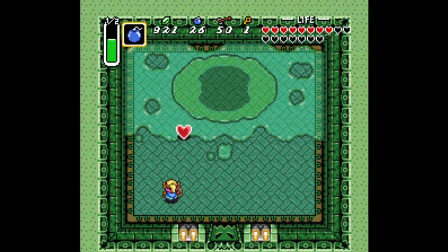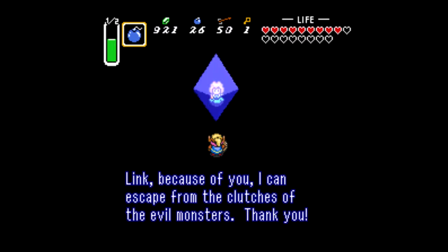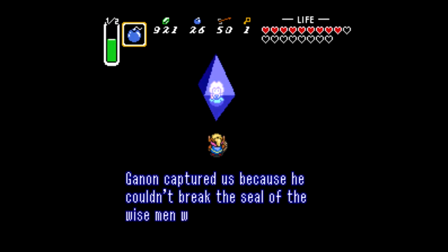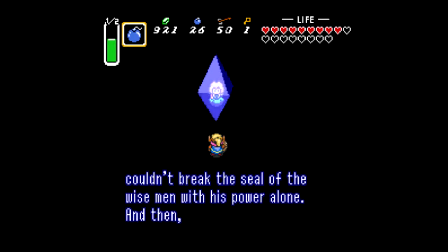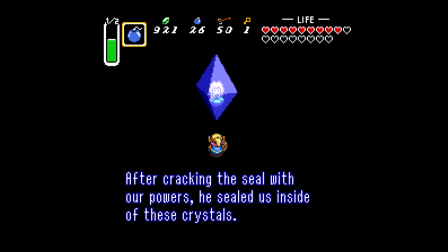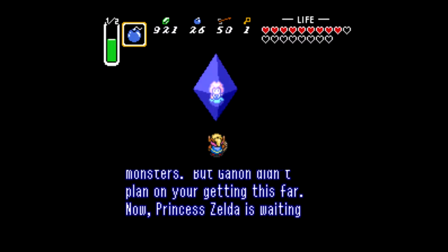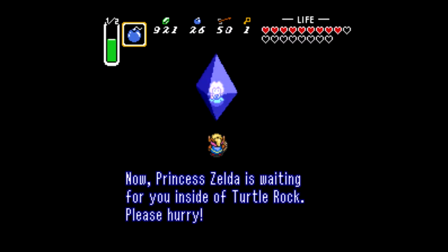Down goes Vitreous — which makes me laugh because I worked for an optometrist. Let's go ahead and grab the heart and the crystal. Link, because of you, I can escape from the clutches of the evil monsters. Thank you. Ganon captured us because he couldn't break the seal of the wise men with his power alone. Using the wizard Agahnim as his pawn, he drew us to the dark world. After cracking the seal with our powers, he sealed us inside of these crystals and gave us to his loyal monsters. But Ganon didn't plan on you getting this far. Princess Zelda is waiting for you inside of Turtle Rock. Please hurry.